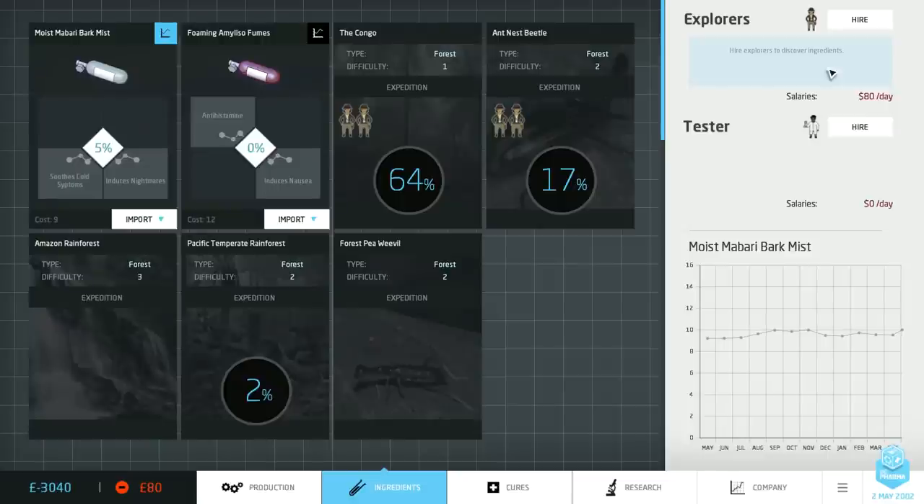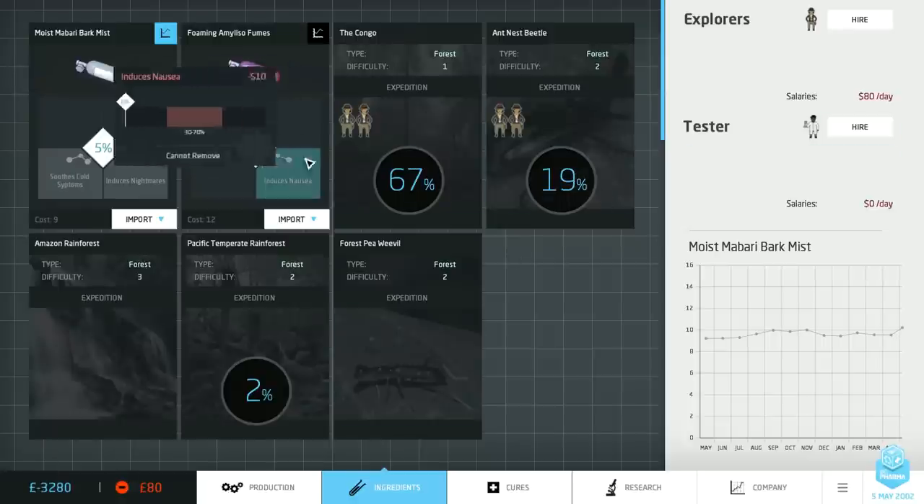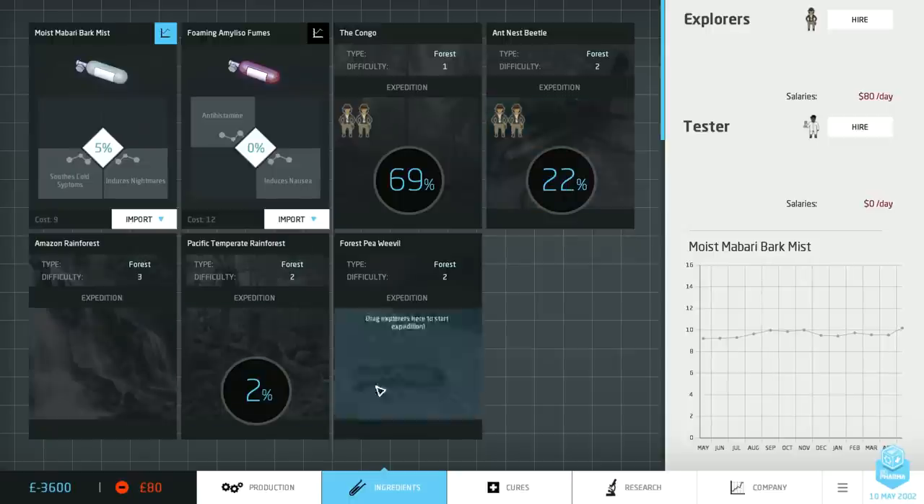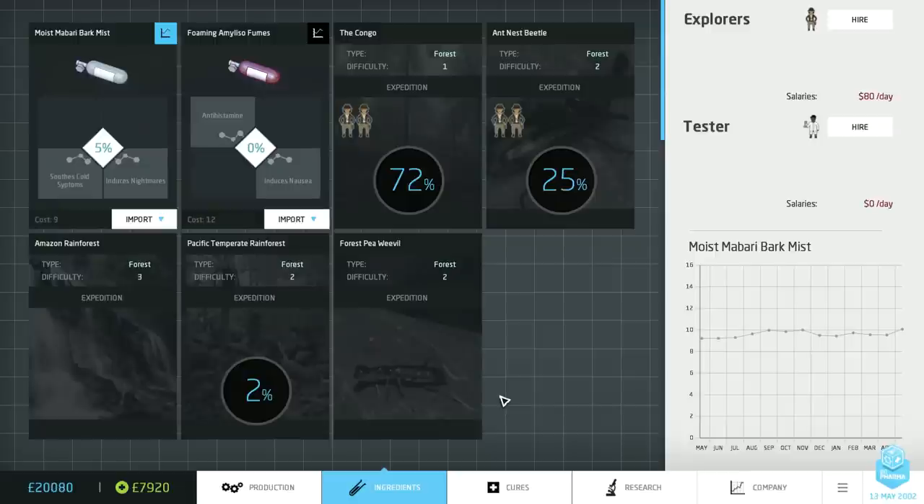You'll notice here I'm already massively losing money because I hired four explorers to demonstrate the cap on how many workers you can have in each location. Four explorers is way too many for the start of the game before you've even started creating any drugs. I'm going to give myself a load of money by pressing a cheat key — let's assume I've got a big loan from the bank — but we really want to start making some drugs soon if we don't want to go bankrupt.